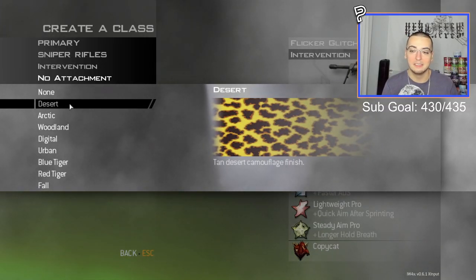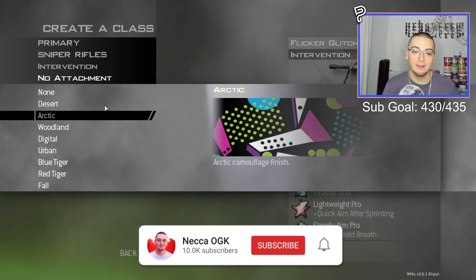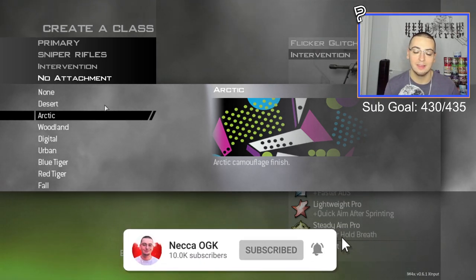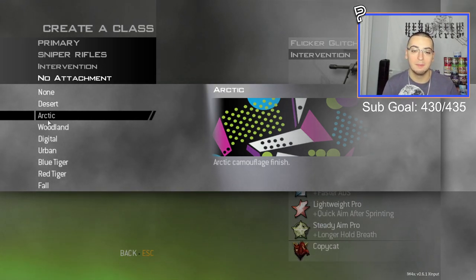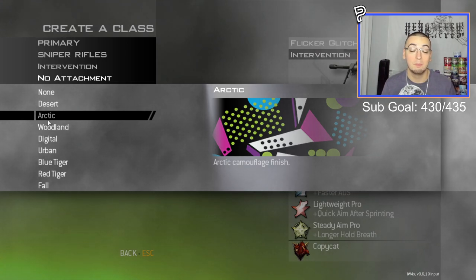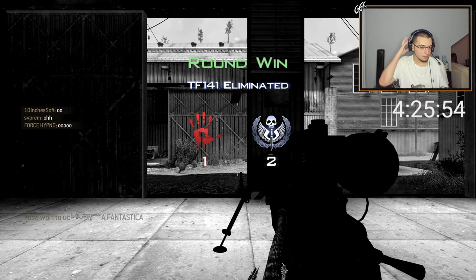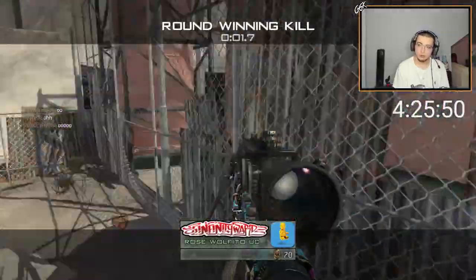As you guys can see, we had some pretty sick shots with the Scavenger camo. Moving on, we're going to another Cold War zombies camo — this one is going to be replacing your Arctic camo in IW4X and it's called Maniac. Like I said, it's another zombies camo. Unfortunately, even though this is probably my favorite camo in the pack, I wasn't able to hit any shots with it, but my boys were able to hit some bangers.